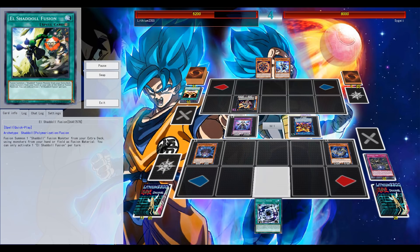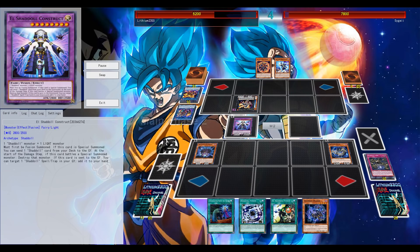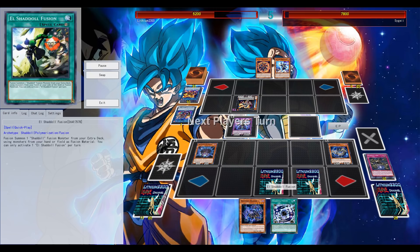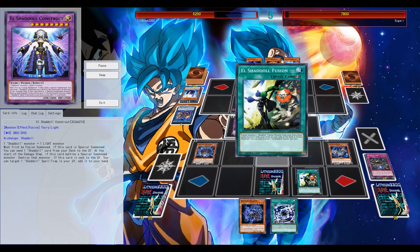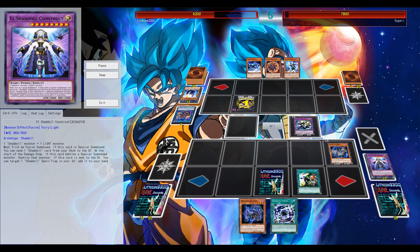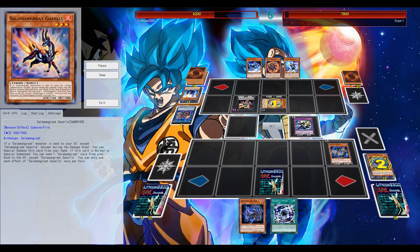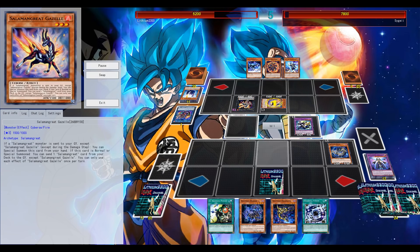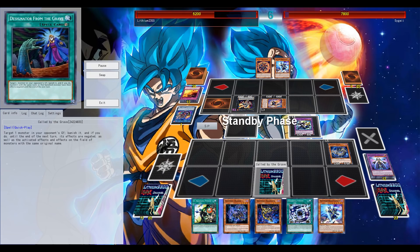Another Construct fueling the grave. I think I made a misclick in this duel - instead of sending Juggler from my deck to the graveyard, I think I sent the Trick Clown from my deck to the graveyard. I had to correct the mistake earlier, so not getting too much value out of the Juggler and Trick Clown. In the long run, it probably wouldn't have mattered that much.